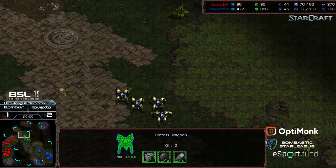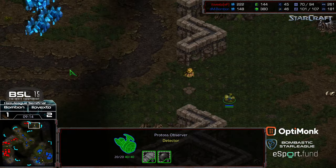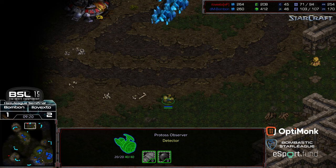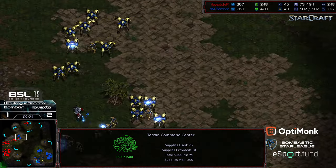A slew of troops moving out. Significant supply lead for Bonbon. The Observer is sneaking out - does it find that base? There's no way this survives. So this SCV is going to get wiped out. Now seize the base. Big swing of events.